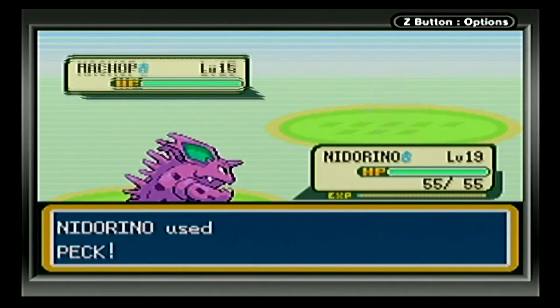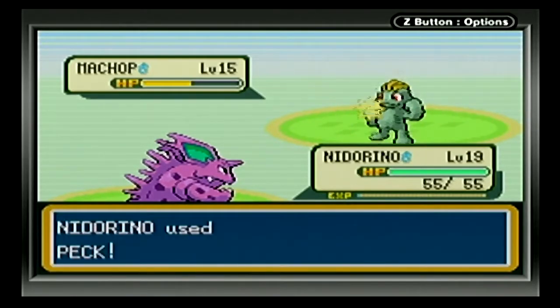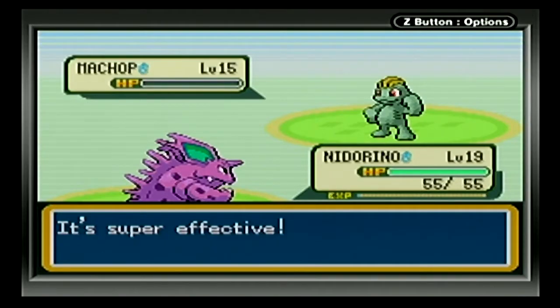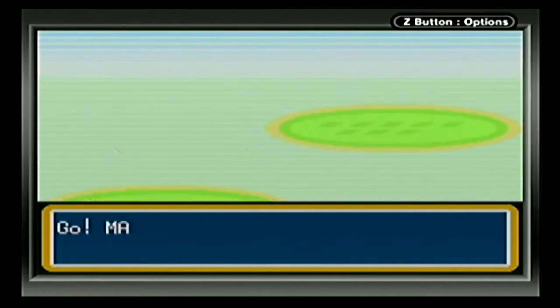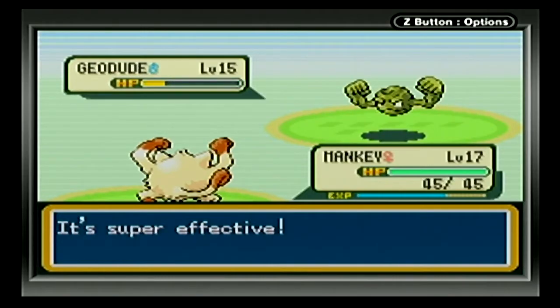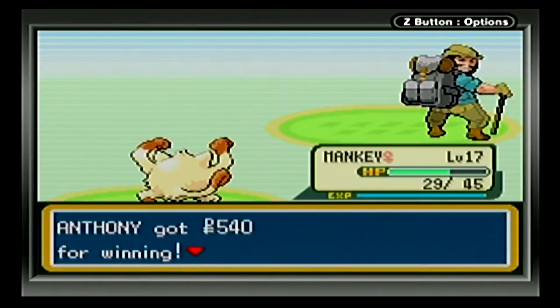We got it down to half — it's using Focus Energy, get ready for a crit. Let's take it out before it can get one. It actually stayed tough. I figured I'd be able to take it out with that second hit but I guess not. Let's swap off to Mankey for that Geodude so we can get him some experience. Let's see if we can land a Karate Chop. We got 540 experience, so that was good.